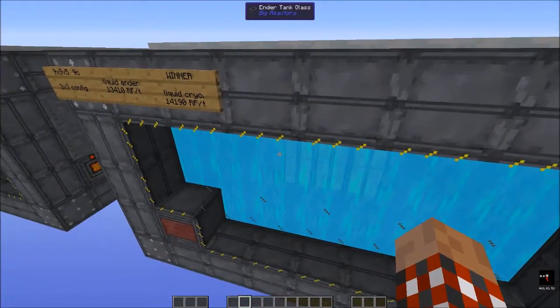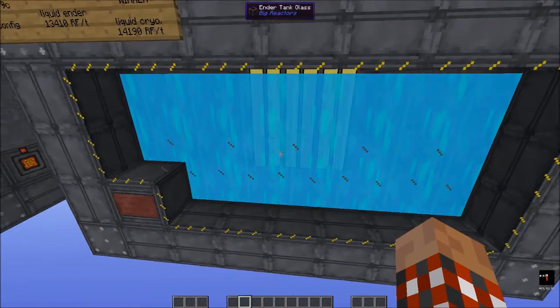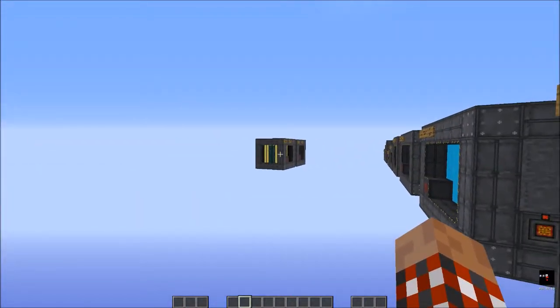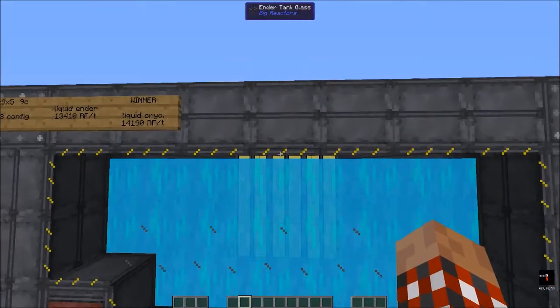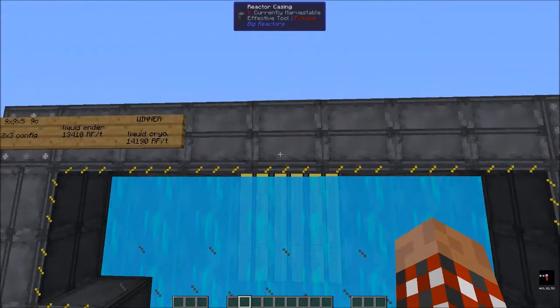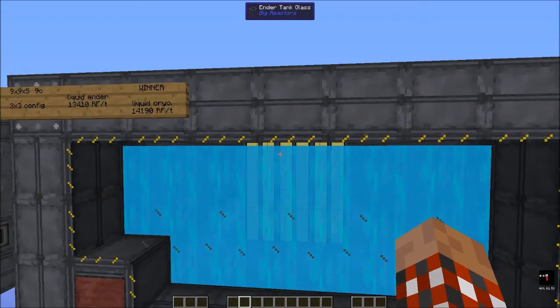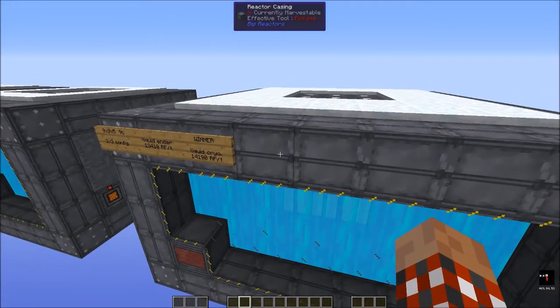So that is something you could build. If I'm needing a much larger amount — about three times what the smaller reactor pumps out — I'll start building one of these, sometimes four high as far as the core. I typically don't do five because then we start getting into heat issues again and it's not as effective.